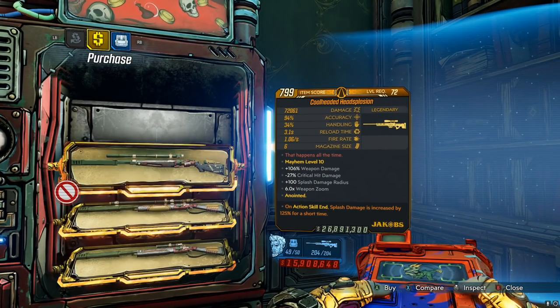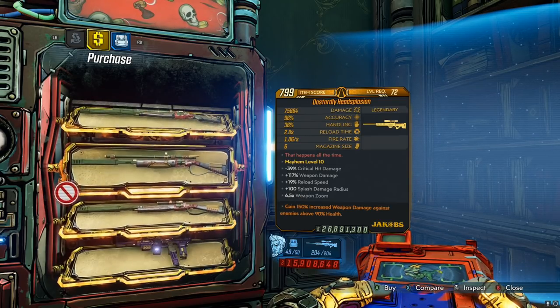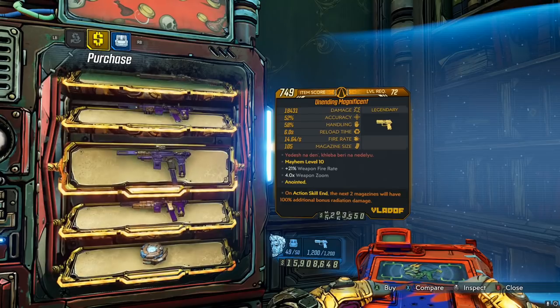We have an on-action-skill-and-splash Head Explosion sniper — super cool, one of my favorites in the game. We got a 125 splash, a 150/90 Head Explosion, and a Sentinel Cryo. Already off to a great week.